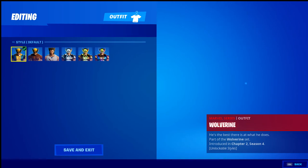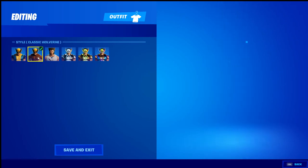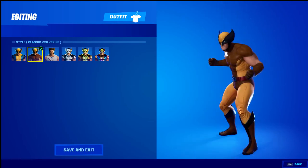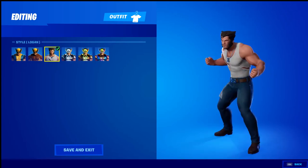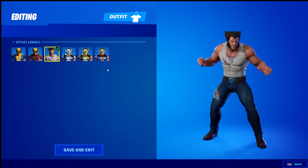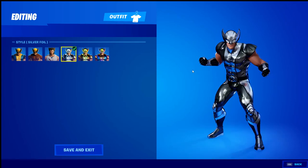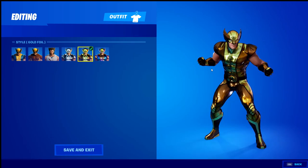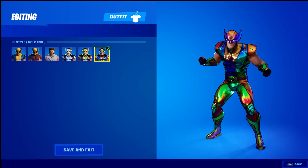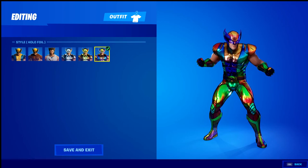Finally we have tons of different styles for Wolverine. You have the straight classic Wolverine, then the Logan edit style — if you've seen the movies you'll be familiar with these different styles. Then you have the silver foil, the gold foil which looks kind of crazy but looks good, and then the skin that everybody wanted was the hollow foil Wolverine, for reaching the highest level — level 220 — inside of Fortnite Chapter 2 Season 4.